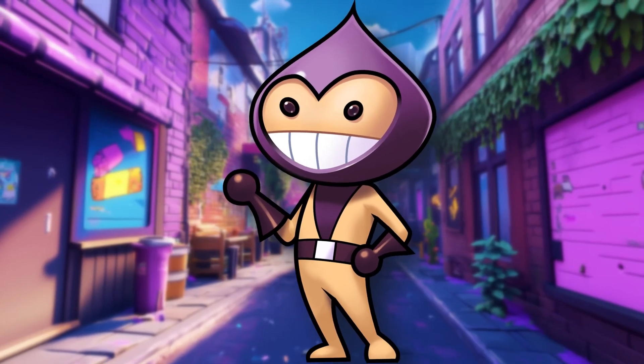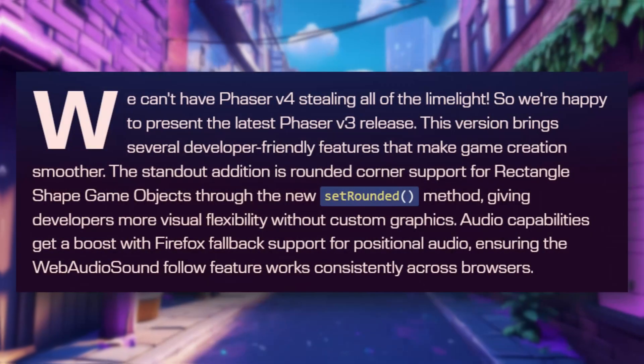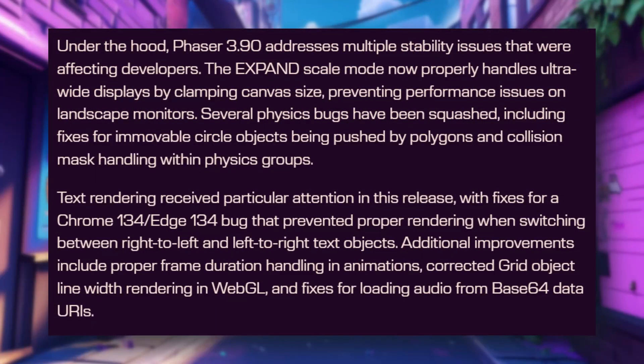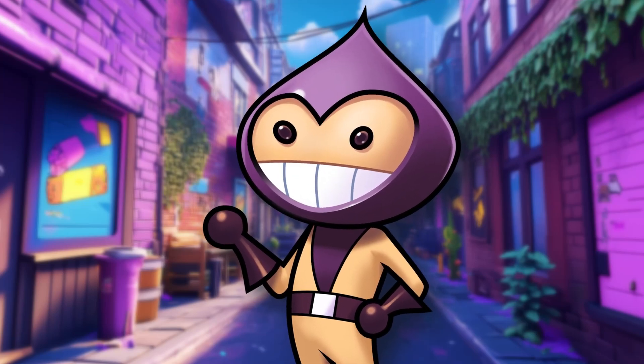And don't worry, Phaser 3 fans — we have not forgotten about you. Version 3.90 is out now with handy new features like rounded corners for rectangular shapes and improved audio compatibility on Firefox. This might just be the final Phaser 3 update, so make sure to give it a whirl.